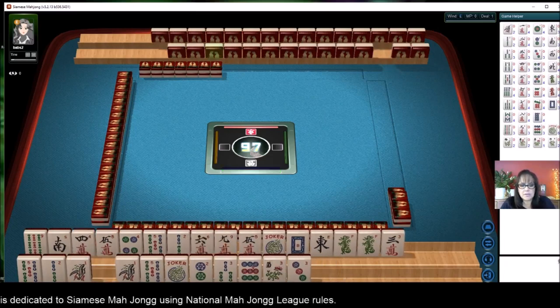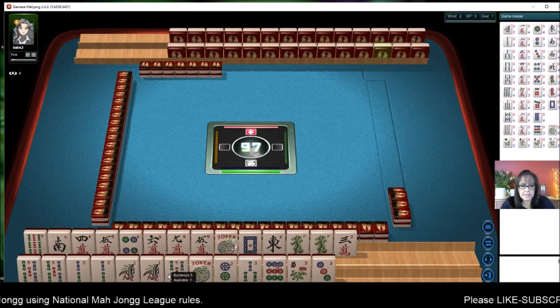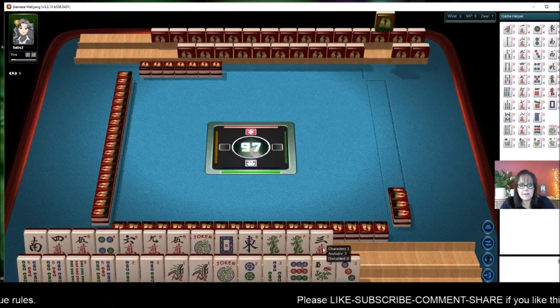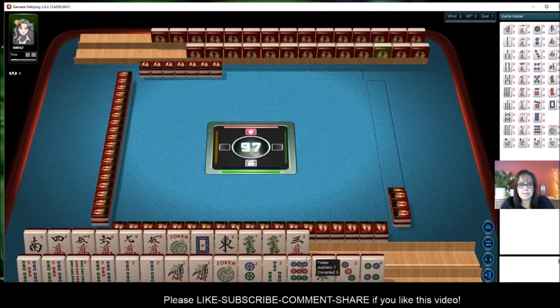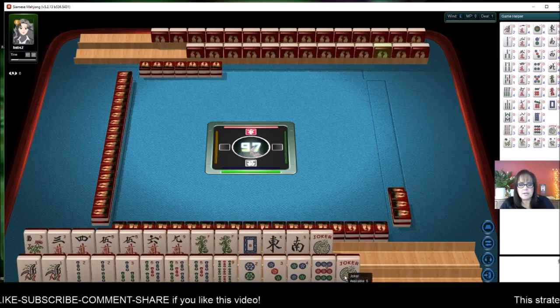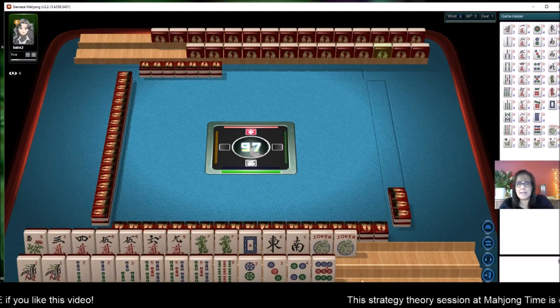We are going to arrange our tiles. To arrange your tiles, you hold your shift key down and then click on the tile — it moves it to the other rack. This allows you to quickly arrange them. Once you have them arranged, you can use the sort feature, and they're now arranged by suit.